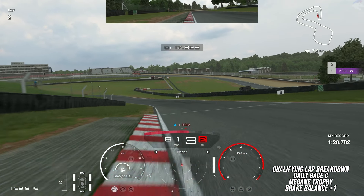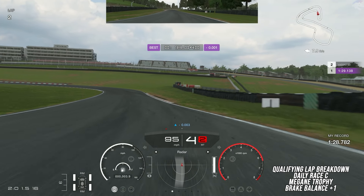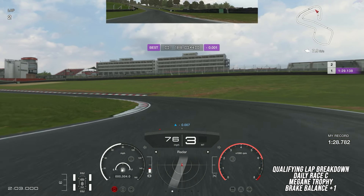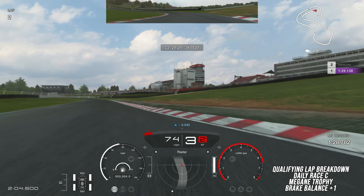From here, go straight to the white marker board in the distance, making sure that you shift up to fourth gear or else you're going to hit the rev limiter before the braking zone. Right at this brown piece of the curb, you're going to hit the brakes and immediately start trail braking in. Continue adding steering as you trail brake in, and as soon as you hit the apex, continue steering and hit the throttle still in third gear.